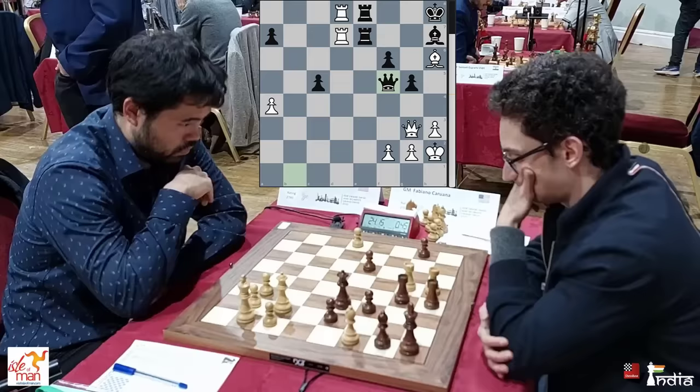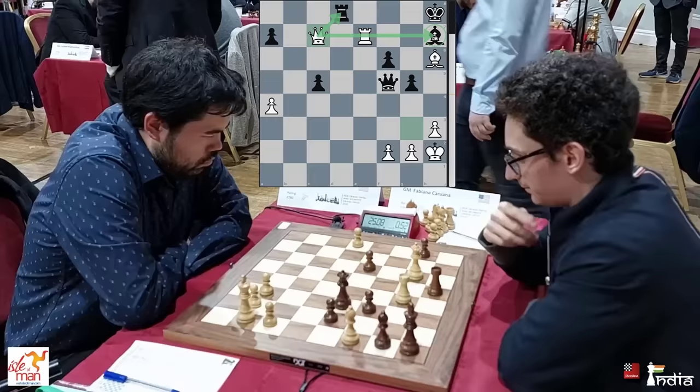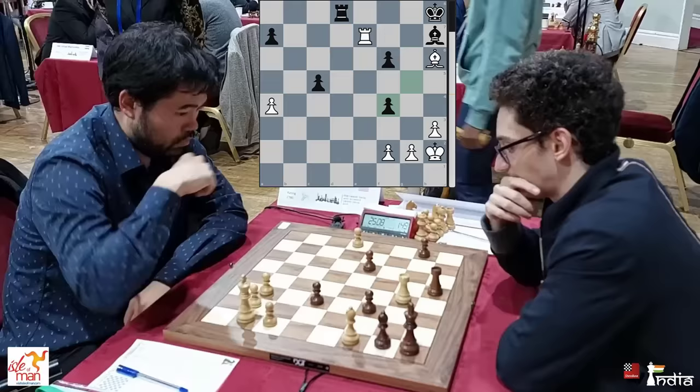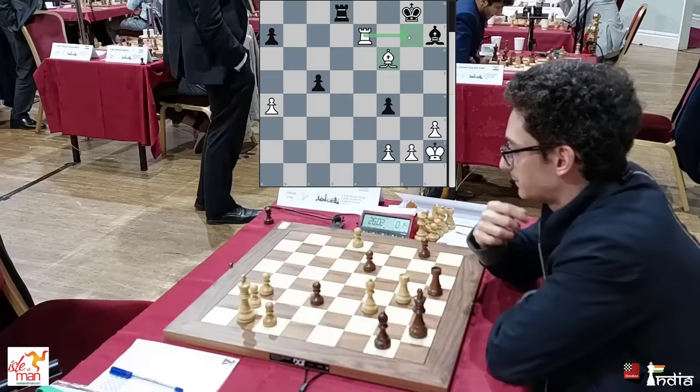Rook takes rook, Caruana takes the other rook. How do you finish off the game? Queen c7 — attacking here, putting pressure, and also threatening Queen g7 check. Caruana trades queens with Queen f4, but after the exchange, pawn takes, you can see the pawns are equal for the time being. But now after check, you can first take the pawn on f6 — that's exactly what he does — threatening Rook check and picking up the bishop.